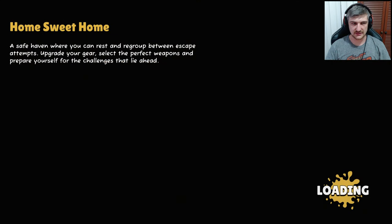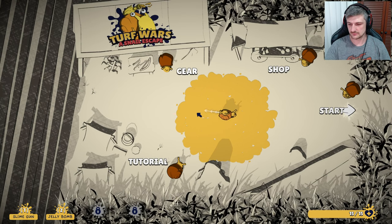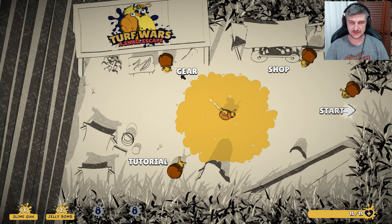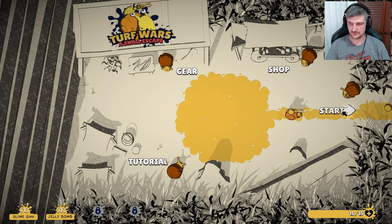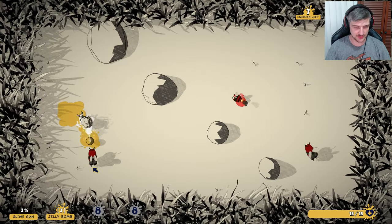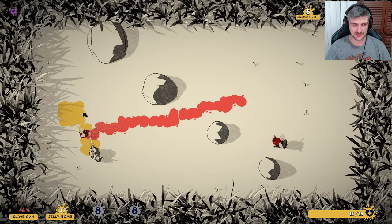Yay! Real challenges — home sweet home. Okay, I really need to move this cable out of my way. Here we go — gear shop, start — let's just start for now, we'll go to the shop afterwards. So it's a roguelike or roguelite, something like that. Right, enemies are going to spawn. So it's a Splatoon-style roguelike but you're a snail.